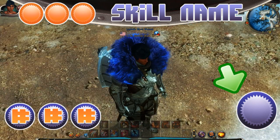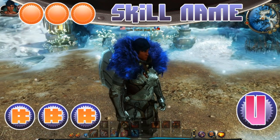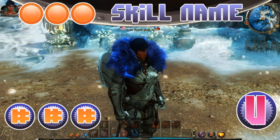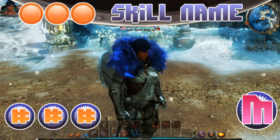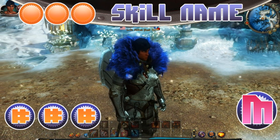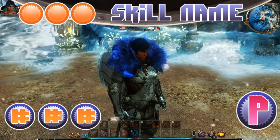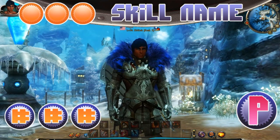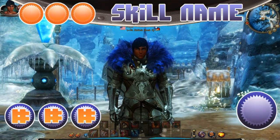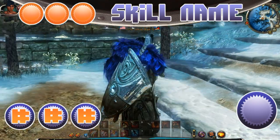On the bottom right corner will be one of three designations: U for utility, which is usually only level one; M for max it, which means max the skill regardless of what the max level is; or P for preference, which means either utility or max but really it's your choice based on your playstyle. That should cover the guide instructions — let's get right into it.